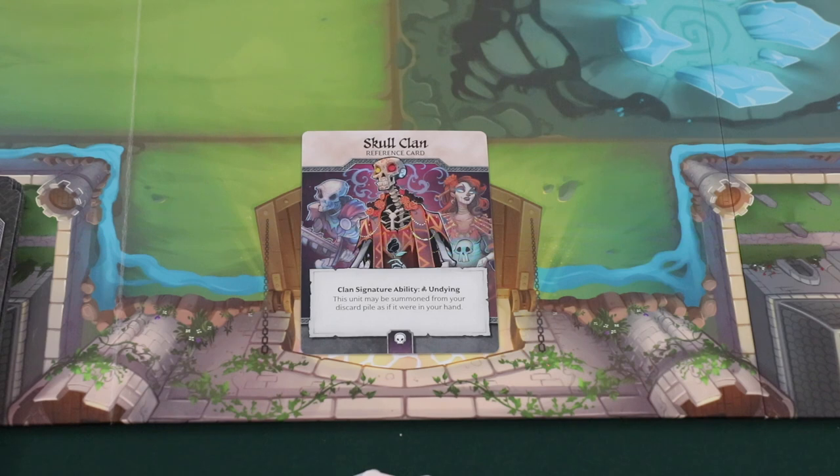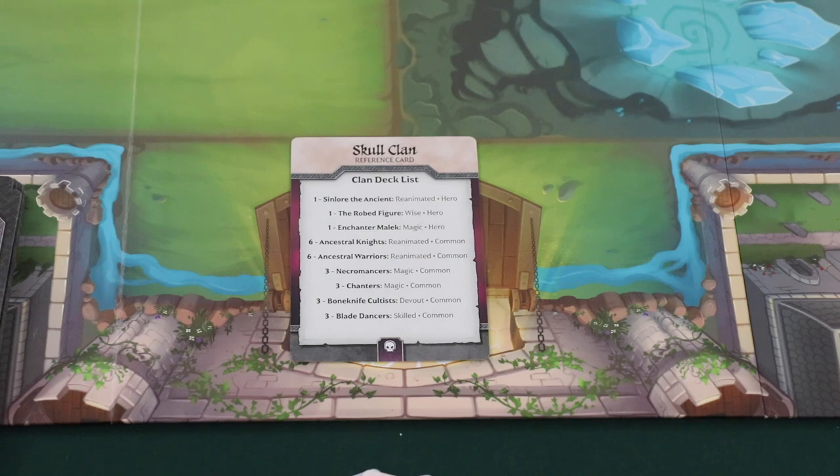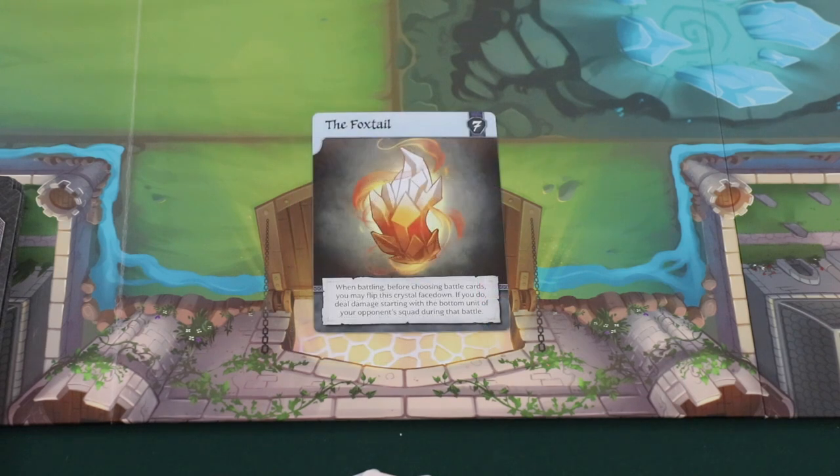Each player will also have a double-sided clan reference card that displays the clan's name and signature ability. On the reverse side of the card there's a listing of all of the cards in the clan's deck. Players can claim crystal cards throughout the game that will bring them closer to victory. Each crystal card will list the cost to claim that crystal and the crystal's one-time effect.